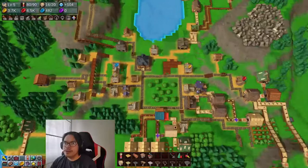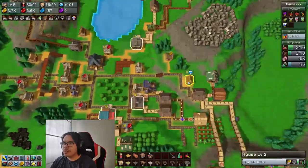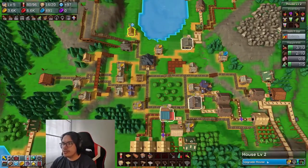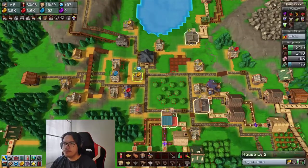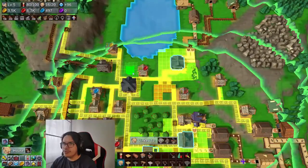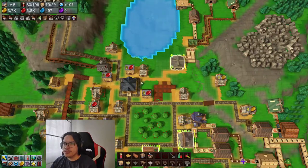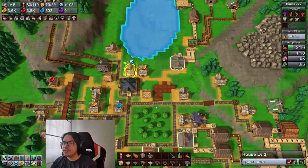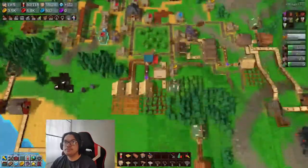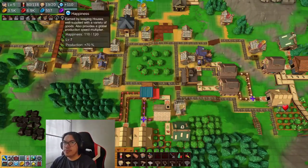We don't have a lot of workers in our situation here, so we're gonna upgrade some houses. Level 3 — then probably just build more houses. We'll probably upgrade to at least level 3 each. We have one more spot, but that gives us 28 to 38 more spots — more people to join us.